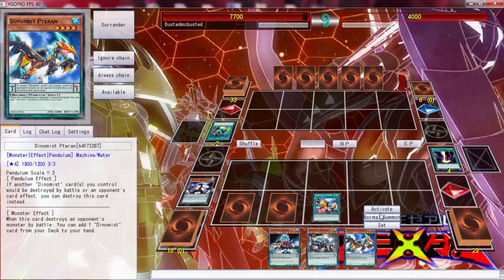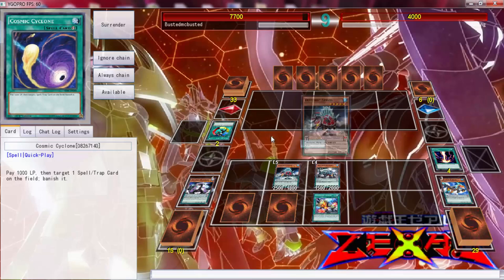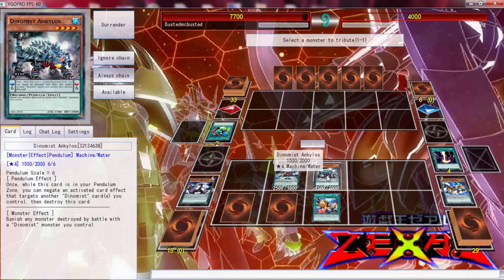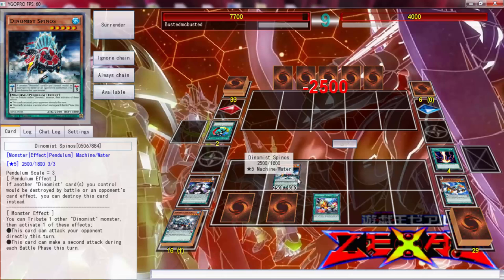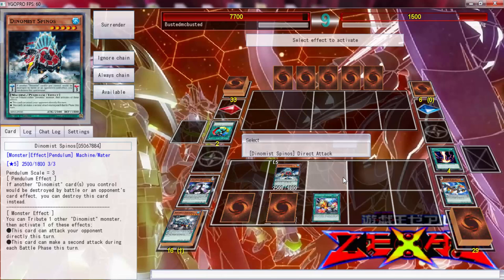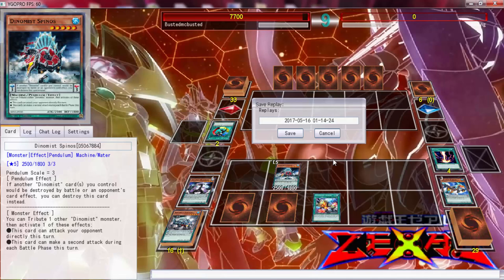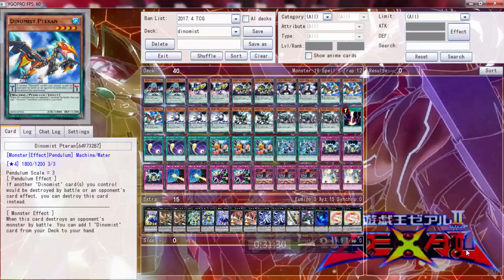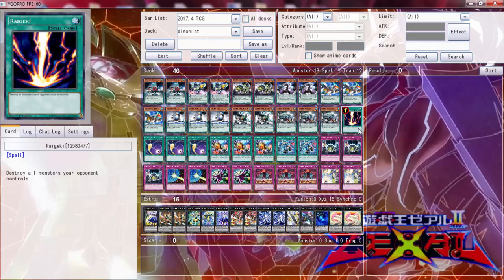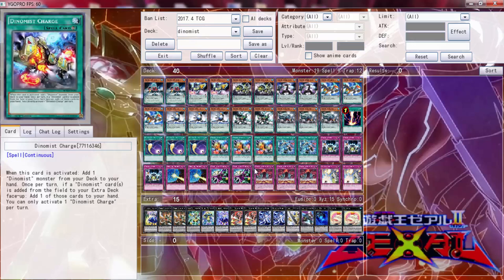This is a three so let me be careful because I do mess up with my Pendulum summons. We're going to attack twice. I really didn't know Spinos did that double attacking thing — I really thought Rex was the only one. We have got a victory! This is going to be the last video for Dynamis for now, unless they get more support or I want to dive back in and change some cards. I did have a lot of fun playing it. Dynamis Howling is a really good card.